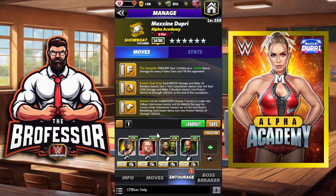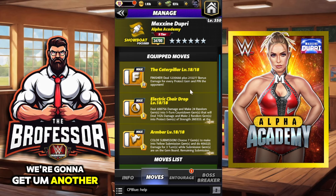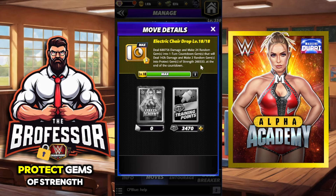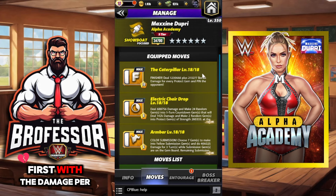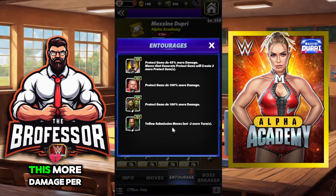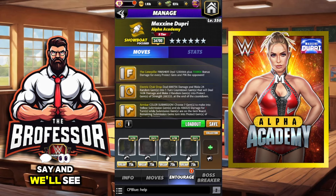The Caterpillar finisher does 1.2 million damage, plus another 200k and all the extra bonuses for protect gem damage. The Electric Chair Drop makes 24 one-turn countdown gems that turn two random gems into protect gems of 260k strength. Last but not least, the color submission move lets us choose seven gems to make into more yellows, and the remaining ones also turn into protect gems of 260k. We'll try it first with the damage-per-protect-gem setup.